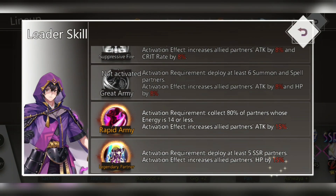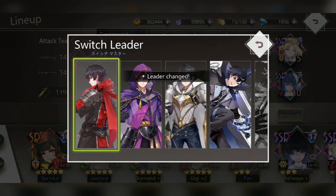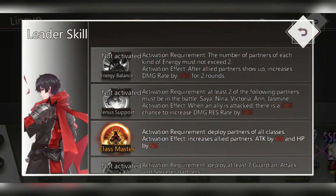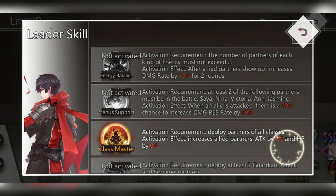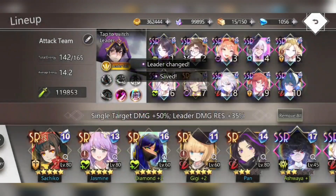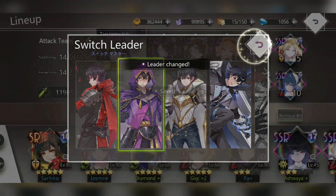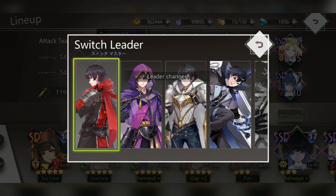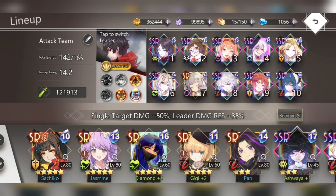The next leader has only two passives unlocked at 15% each — higher per passive, but fewer passives total. The previous leader also had that extra attack and HP increase of 6% each, so 12% combined, making it much higher overall. So I definitely would not use this two-passive leader anymore.